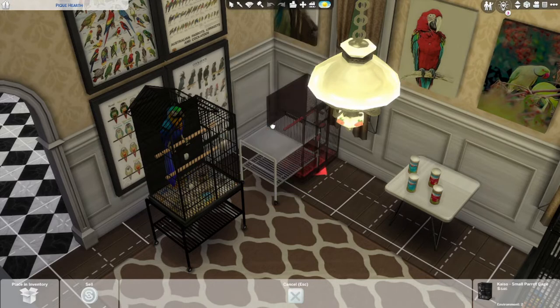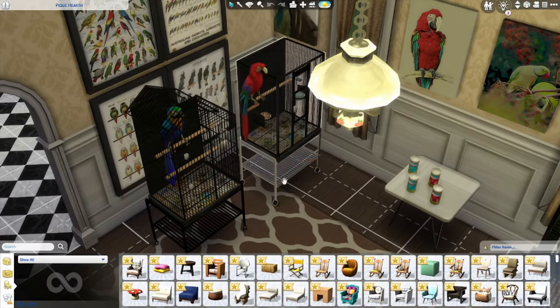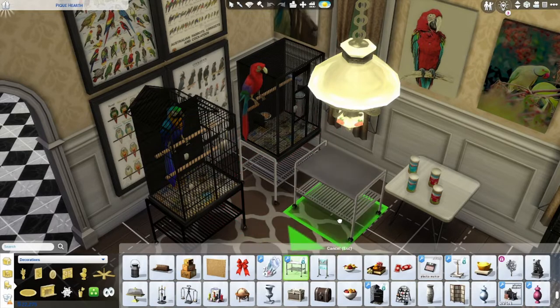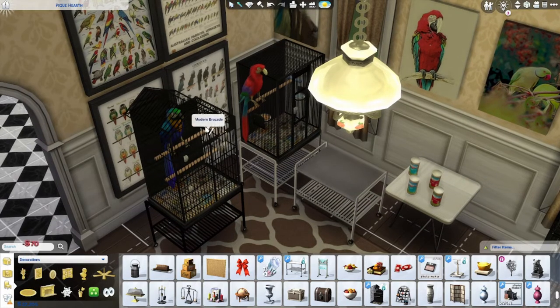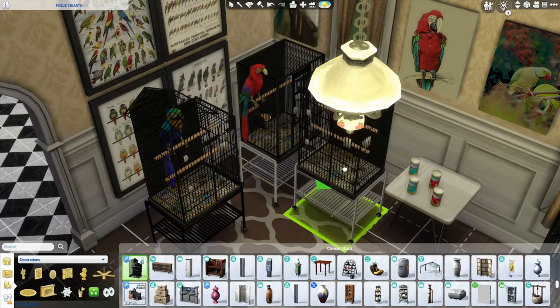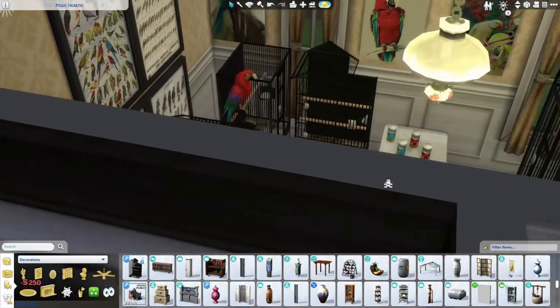The parrots are separate from the cages — you get these parts separately. So if you go in and you want to place them, it's the small parrot cage stand, and then you can go in and get your thin cage or your small cage and just place it like so.